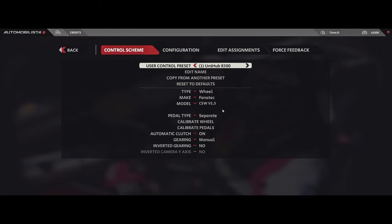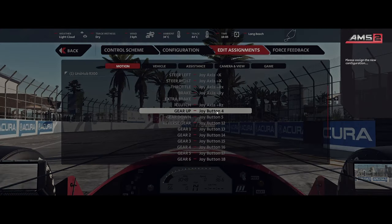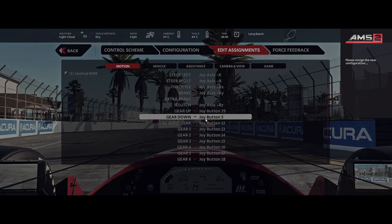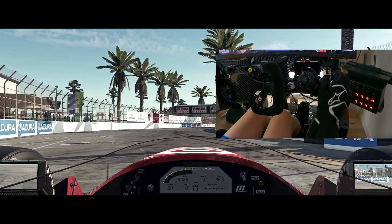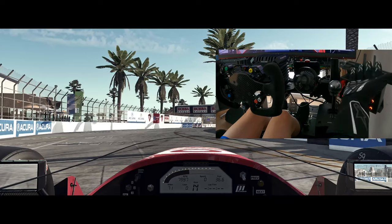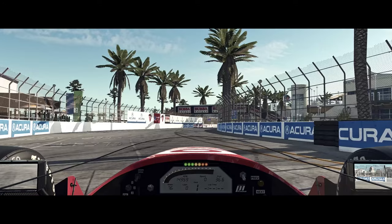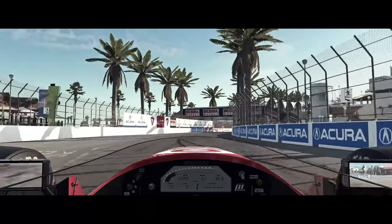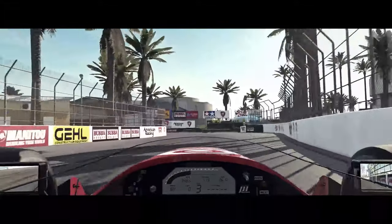The logical way would be to edit your existing user control preset and map gear up and gear down on your shifter accordingly, wouldn't it? Although AMS2 accepts the mapping, in-game this happens — nothing. Instead, the pedals on the wheel are still active, although they are no longer assigned in the preset. Beats me.